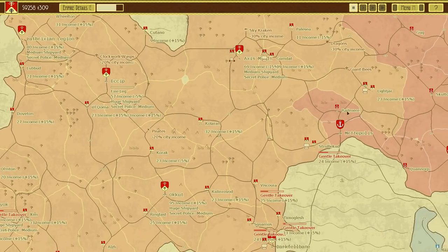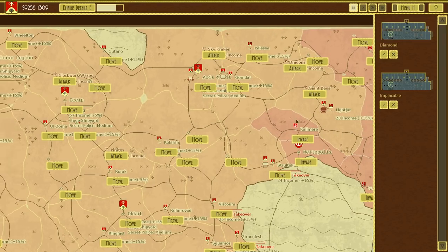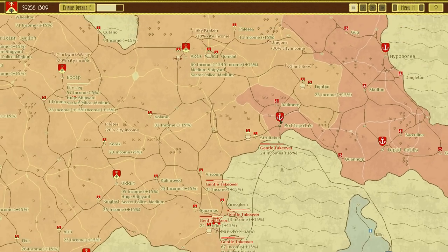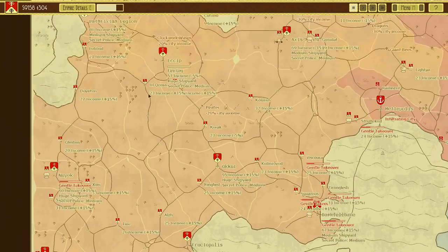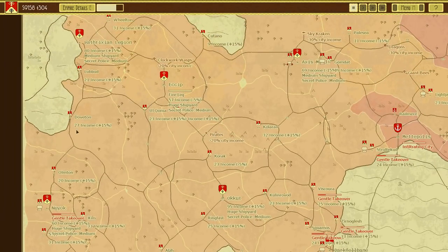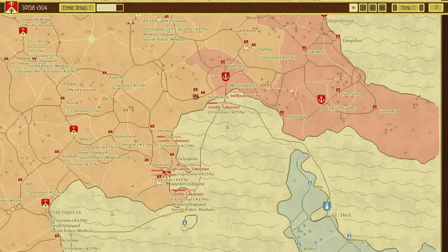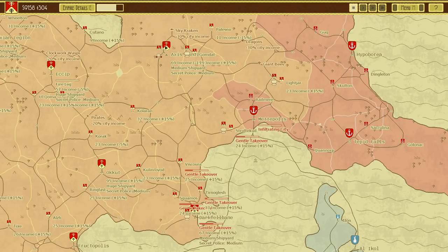Maybe I'll build it somewhere else. I kind of want to send that against buildings. As much as I think it'll die against the super fortified area over here, let's fight the pirates. That's fine. Maybe I'll make two of them. It'll just die against the sky kraken, of course.